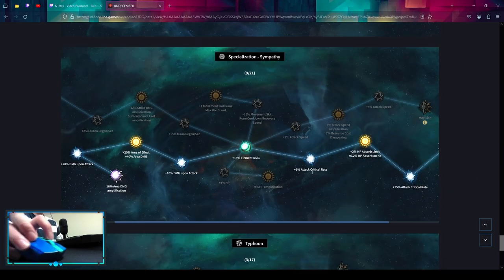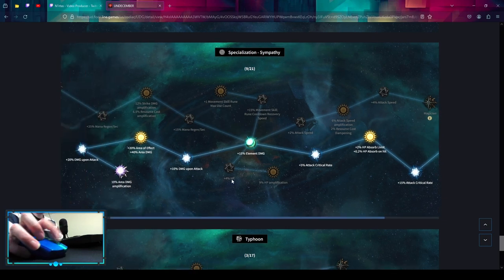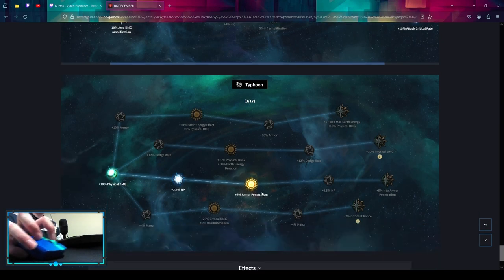Then the third spec. First of all you want to pick up HP Absorb Limit, then into Capable and then into Area Damage. And lastly is Typhoon for some Armor Penetration.